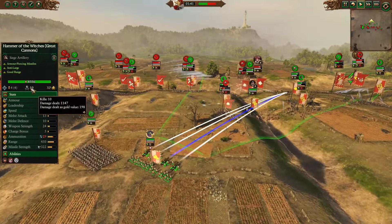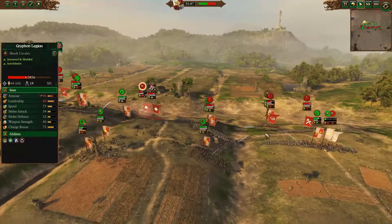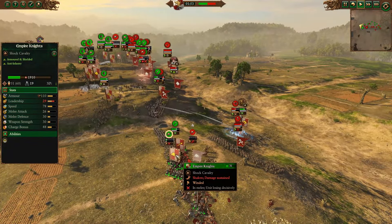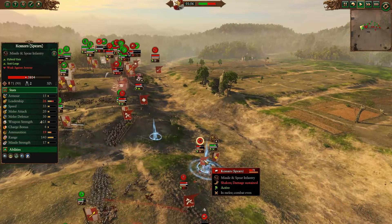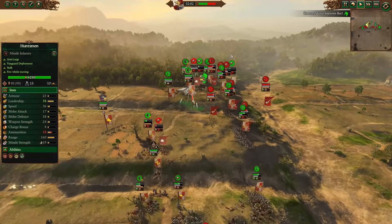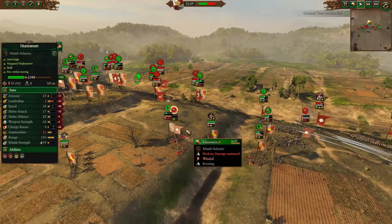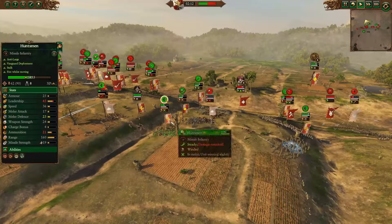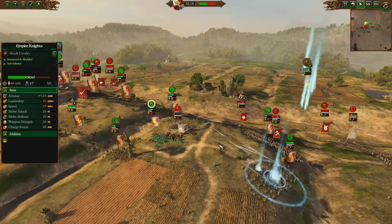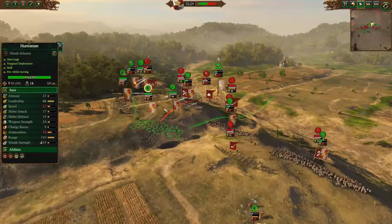Hammer of the Witches is trying to shoot at stuff, but it's at an awkward angle — shooting over a hill and then down into a pit, so it's not having the best time. The Winged Lancers are going to rout as Empire Knights hold firm. Gelt throws a Searing Doom to get rid of some Kossars with Spears. The combined arms of the Empire is outdoing the Glorious Charge of Kislev right now.